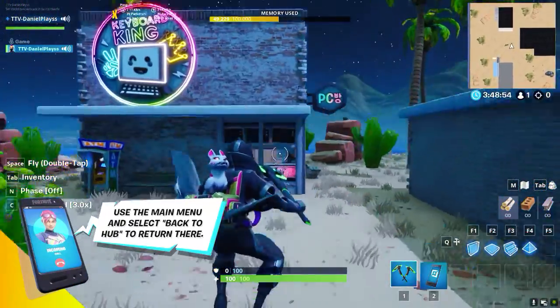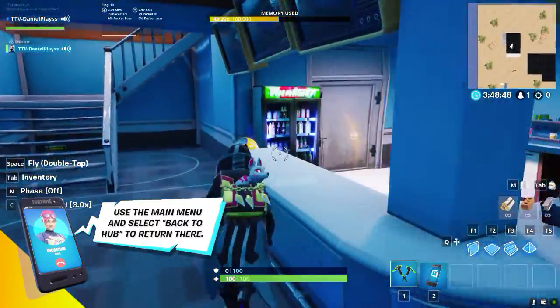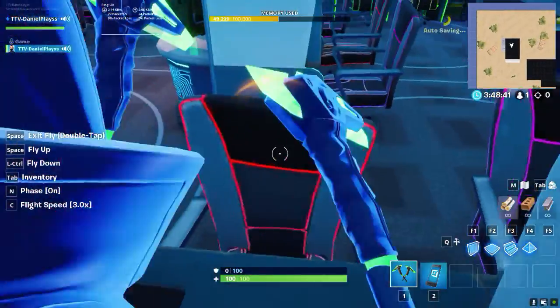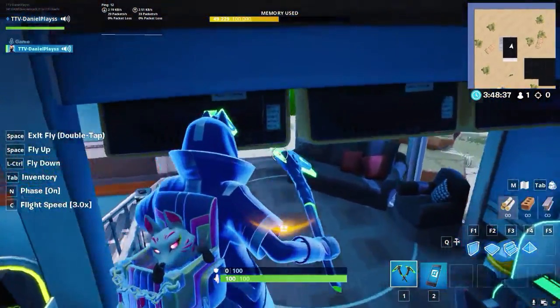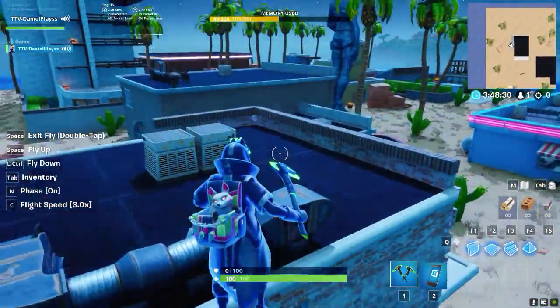Next up we've got the key booking building. This one's pretty much the same - I just decided to include one because it's a level called Paradise Palms. It looks pretty much the same in here. I don't really see significant changes.